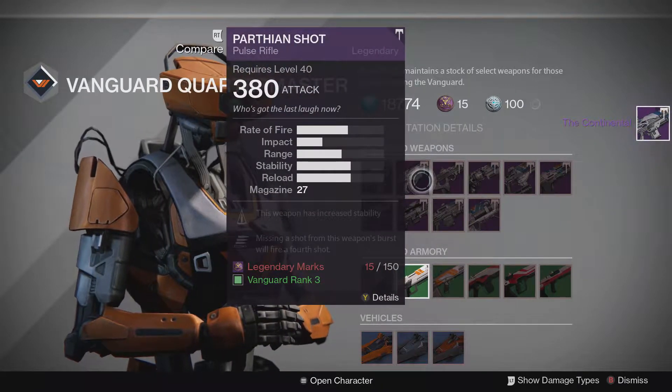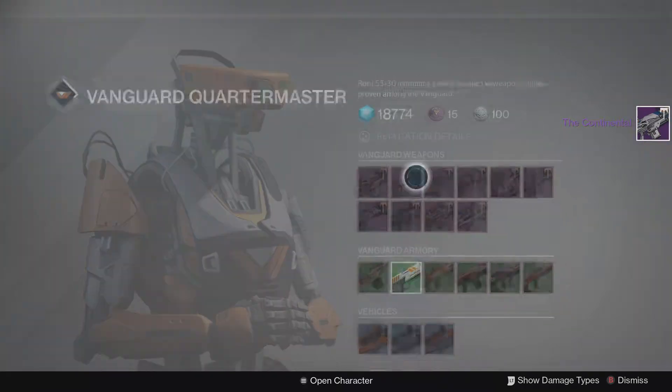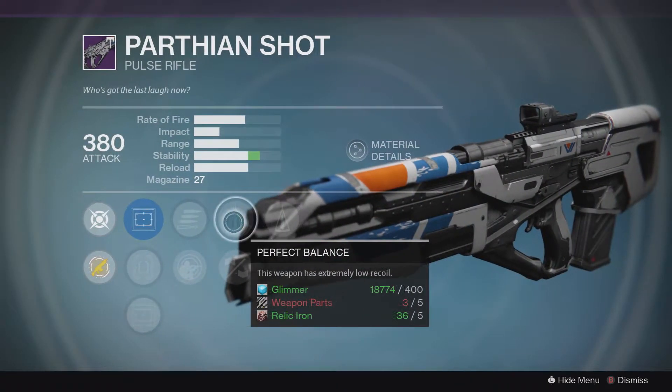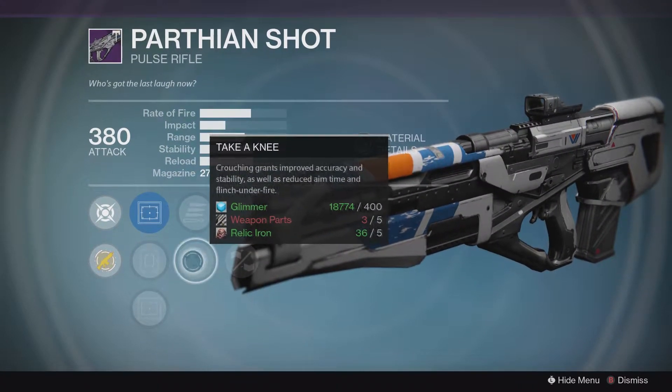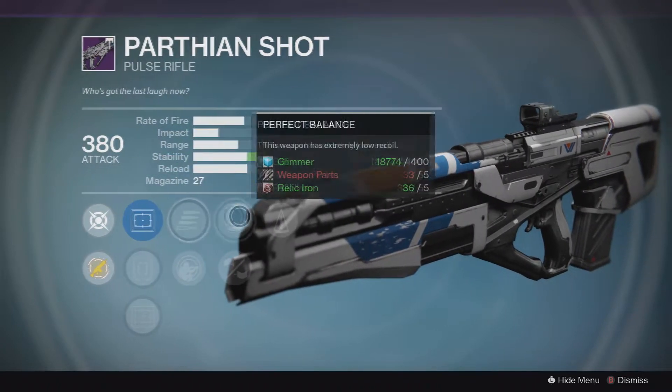Tools of the Vanguard. Next up is going to be the Parthian Shot — this is a pulse rifle. This week it has Counterbalance, Perfect Balance, and Take a Knee, which I've heard is very good for this archetype especially. This is one of the more powerful ones in the Crucible right now, so check it out if you're in the market.